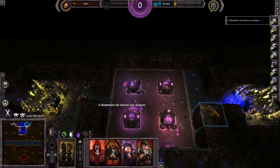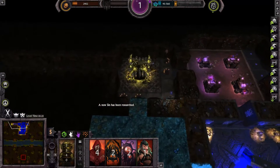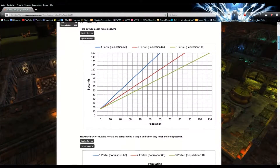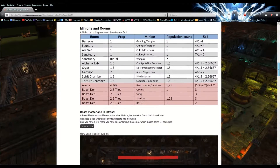Even if your opponent has a Beast Den and an Archive, you will have 1 to 3 more minions compared to him. I will also link this spawn rule thread in the description if you want to take a closer look at it.